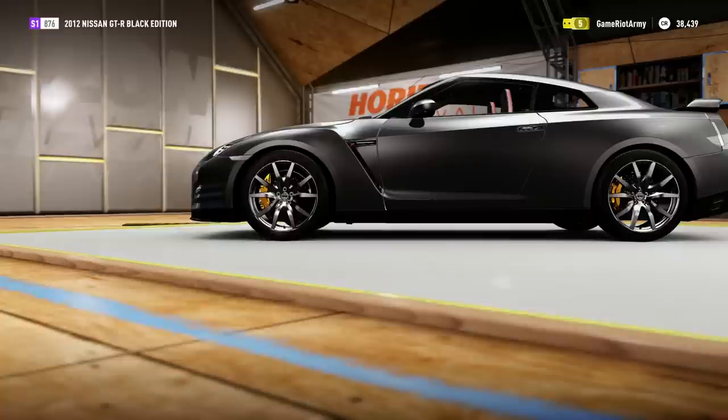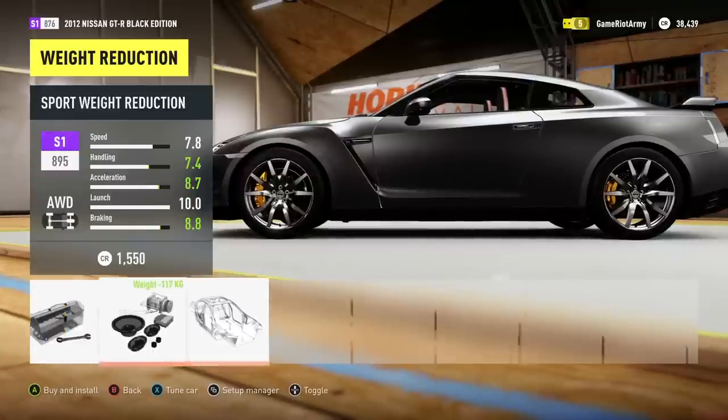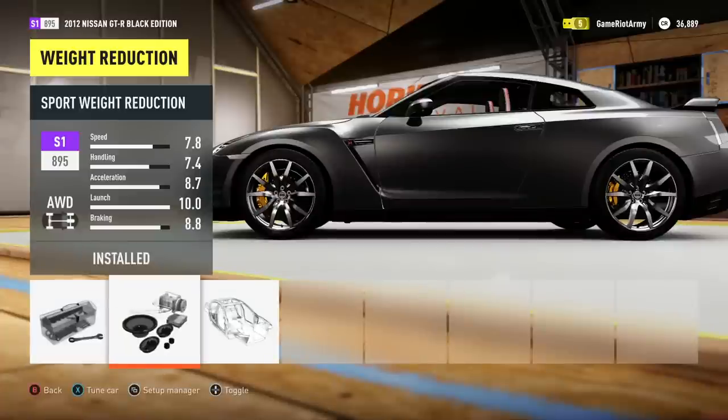Right, here we go - weight reduction. I want to do this. So which one should I go with? Oh, it turned into an S2 class, I don't want that. Let's go with this one instead. I think we may leave it at that - that's enough upgrades.